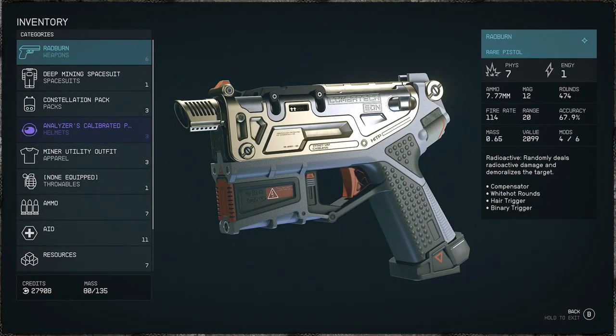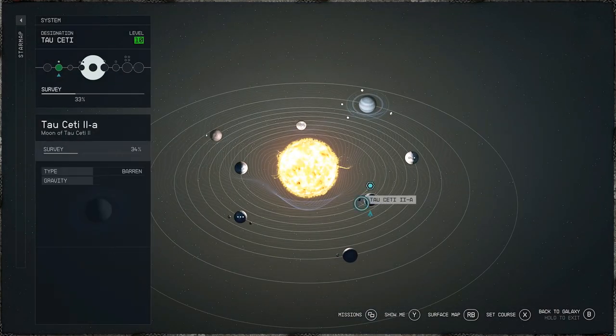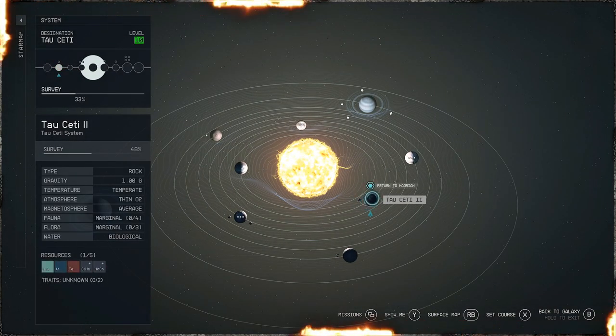Here's a quick video on where to find Radburn, a unique pistol. You will need to navigate to the star called Tau Ceti. Once you're at the star, you will need to navigate to this system, Tau Ceti 2.